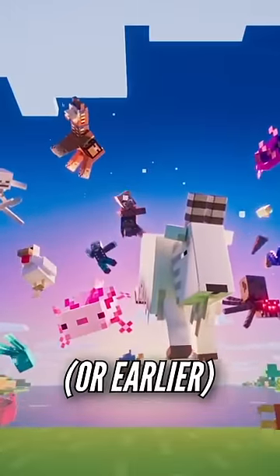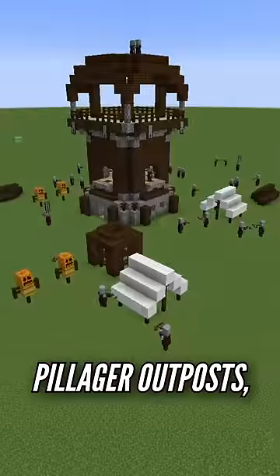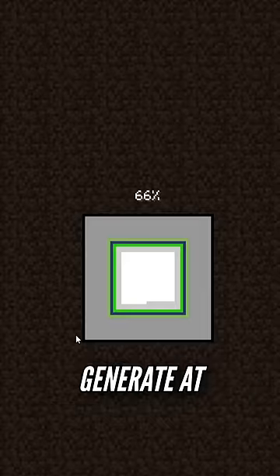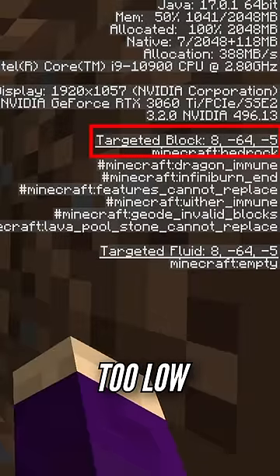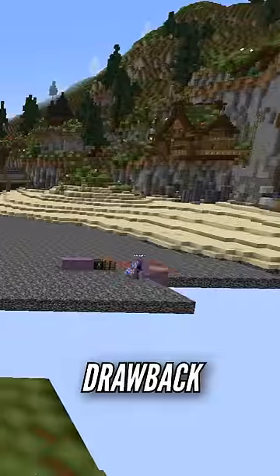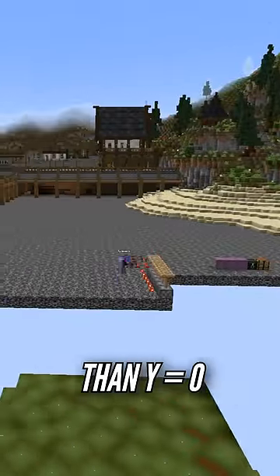But if you start a world in 1.17 or earlier and then upgrade, you'll also get pillager outposts, ruined portals, and mineshafts. This is because in 1.18 superflat worlds generate at y-64, which is too low for these structures to spawn. If your world generates at y-0 you'll get all the structures when you upgrade, but the drawback is you'll need to break bedrock to build lower than y-0.